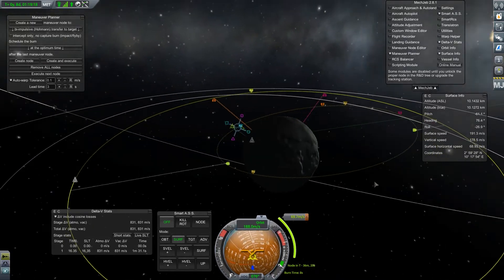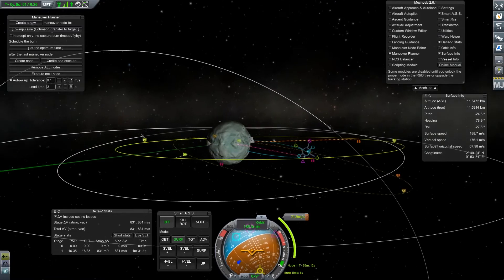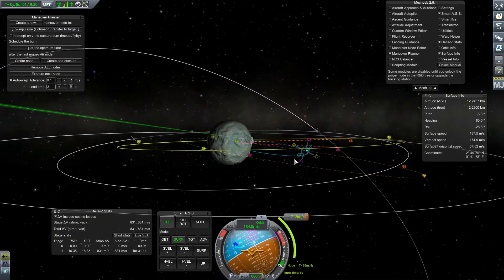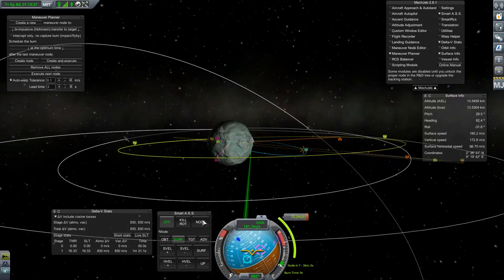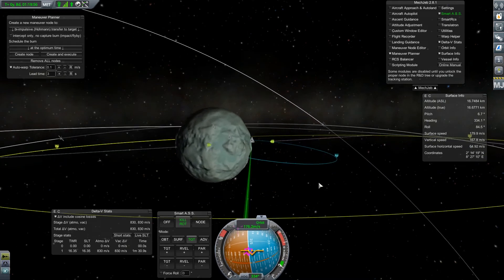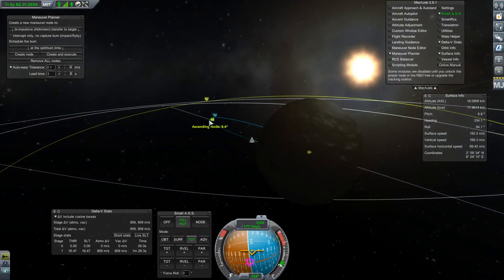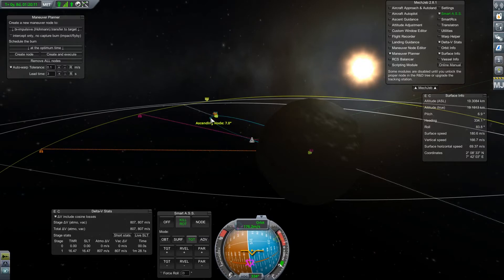Let's point towards the node. We'll just kill the rotation — that should be easier. That will be much closer. We'll just bring that to zero if we can. Four, three — and that was too far. We'll try again, I got a little impatient. I guess three degrees is the best we can do for now.